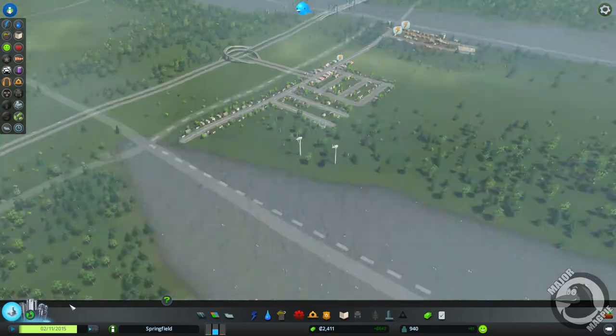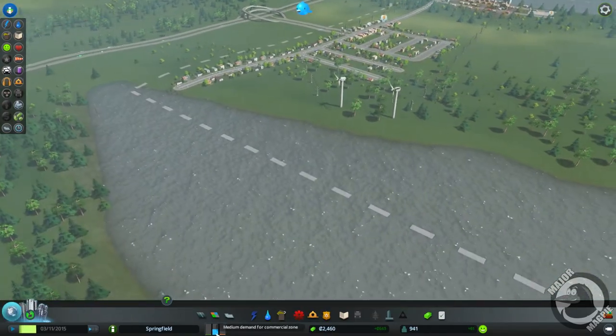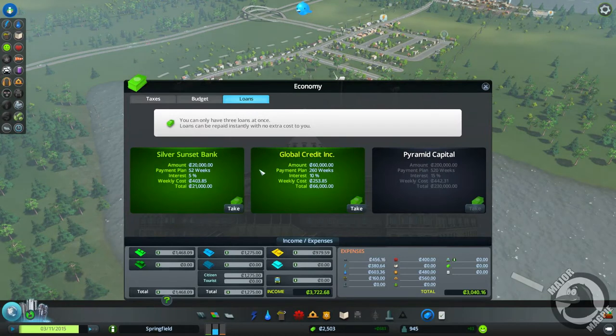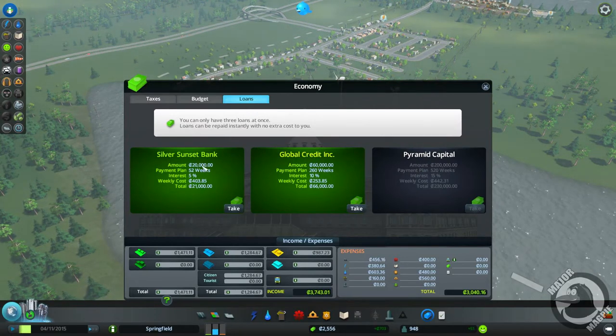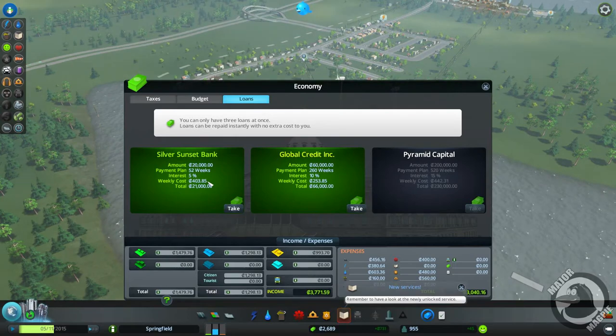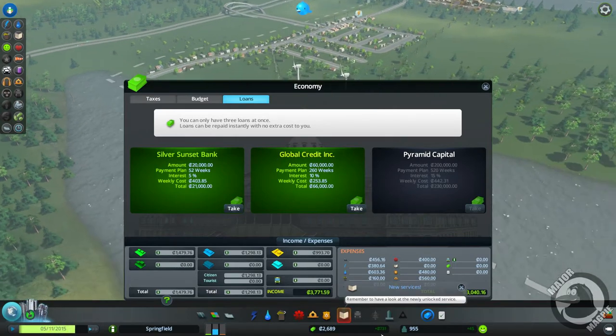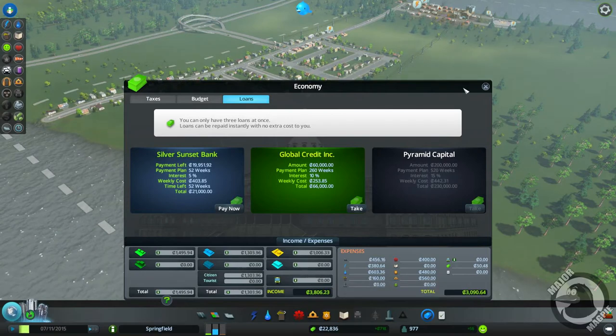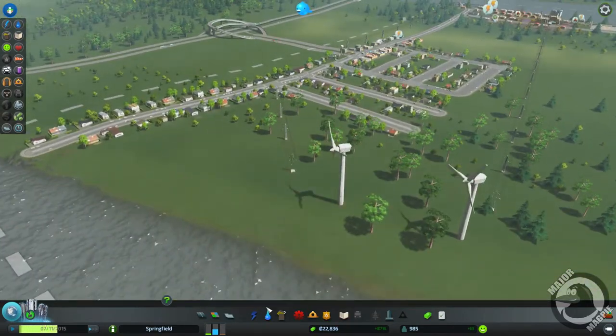Found it — loans are in the budget panel. The smallest loan is available, I'd lose 20,000 and have to pay back 21,403 credits per week. We're making 700-odd per week so it wouldn't be the worst thing in the world. You know what, we're going to do it — there we go. We've taken our loan, we've now got 22,000, and we can build another turbine.